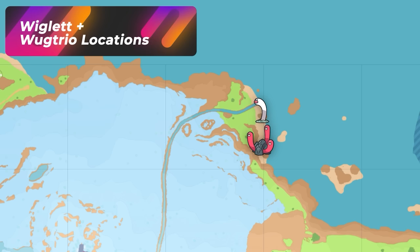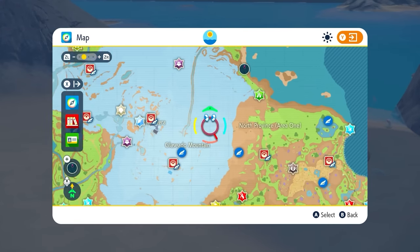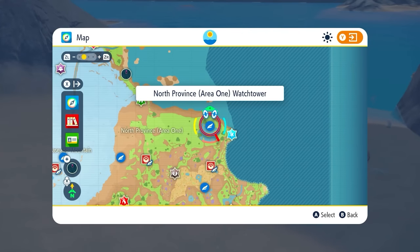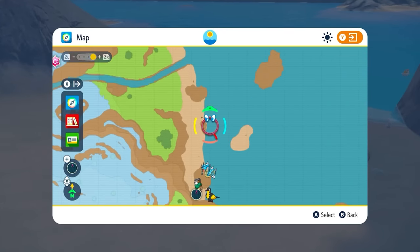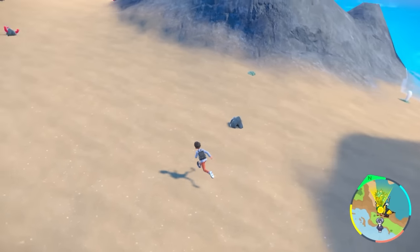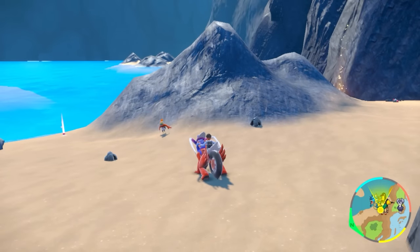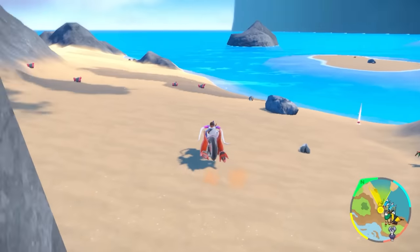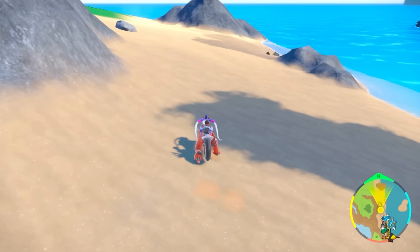For a great Wiglett and Wugtrio spot, go to this beach coming down off the snow area — you can also jump over from North Province Area 1 and swim to it. It's a beach all the way north, and there are tons of Wiglets and Wugtrios spawning there. Note that the rock formation up there has a different spawn table, so stay away from it. This beach gives very consistent Wugtrio spawns with minimal interference.